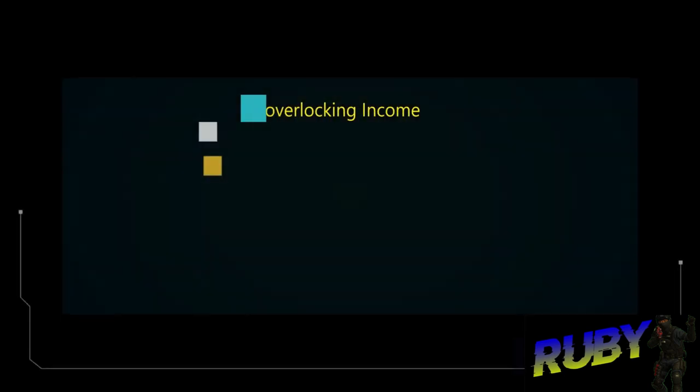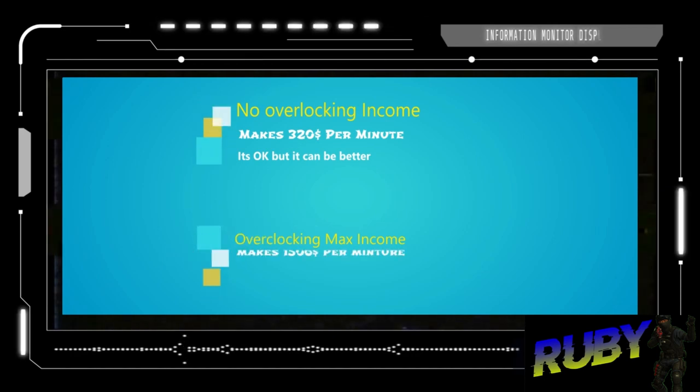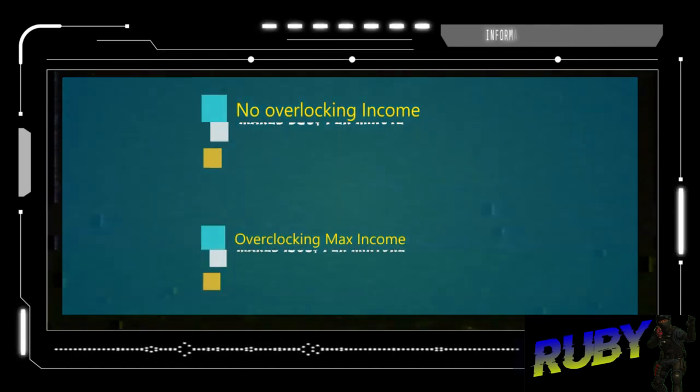With all printers having no overclocking upgrades, they generate $320 per minute in total, while all printers with overclocking upgrades generate $1,506 per minute.